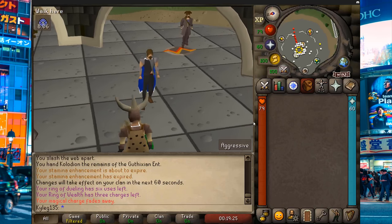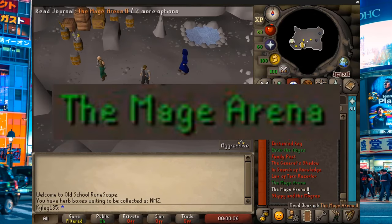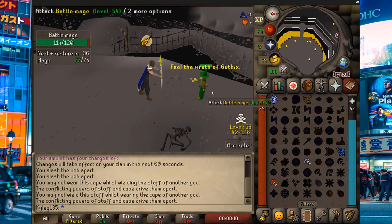Hey, what's up guys? Here's a quick guide on Mage Arena 2 so you can get your imbued god cape. First, you need to have Mage Arena 1 done, 75 magic, and cast all 3 god spells 100 times in the Mage Arena.